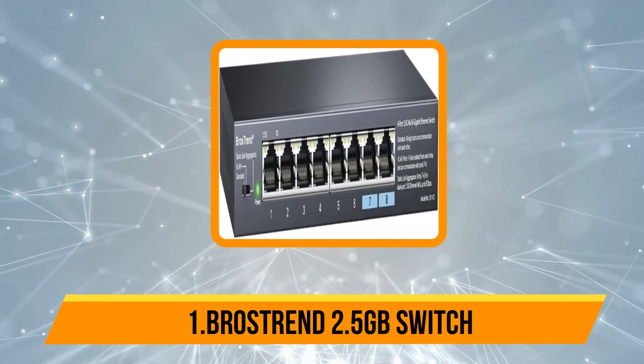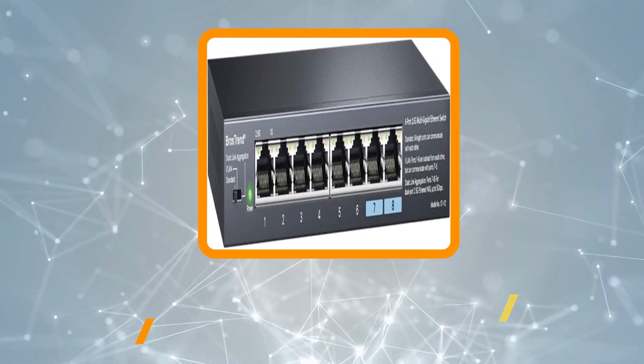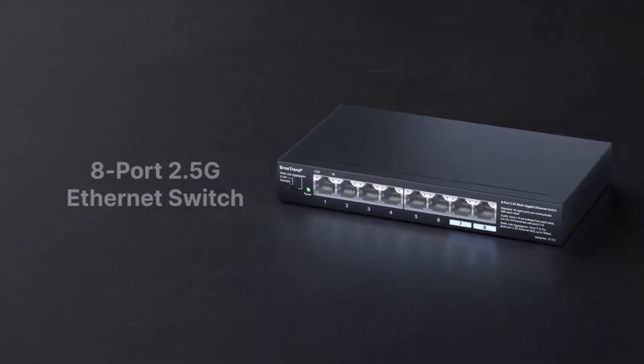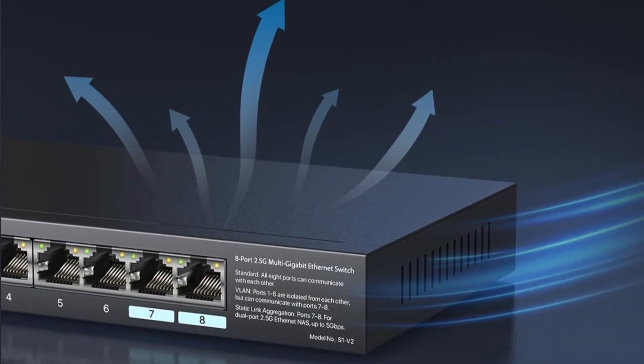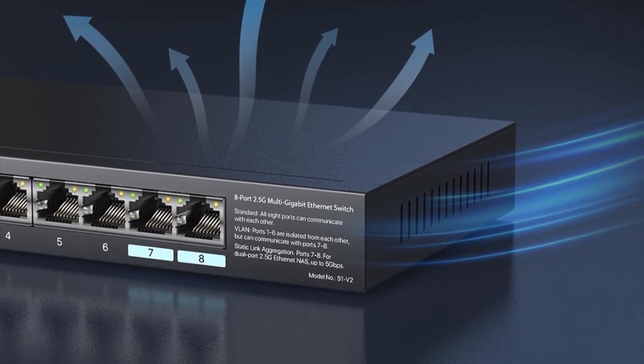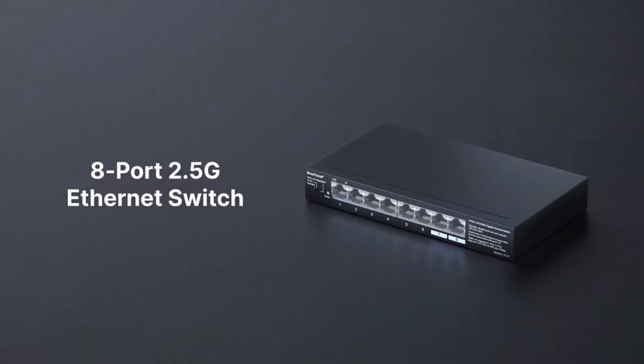Starting with the Brotherstrend 2.5 Gigabit Switch. This 8-port Ethernet switch delivers blazing 2.5 Gigabits per second speeds on every port, perfect for next-gen gaming, streaming, and high-bandwidth tasks. With a total switching capacity of 40 Gigabits per second, it handles multiple devices simultaneously without bottlenecks.